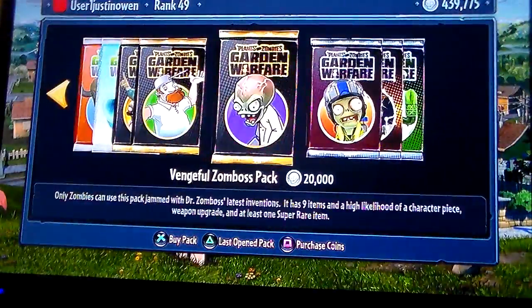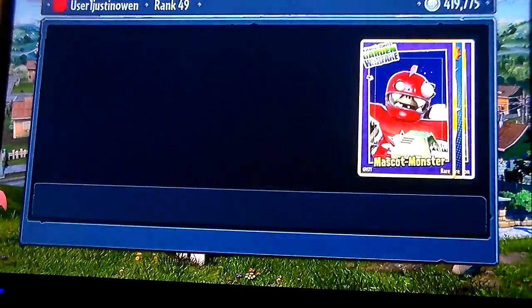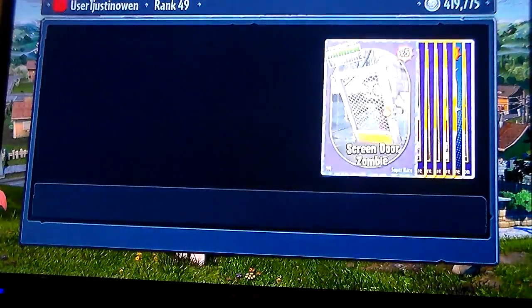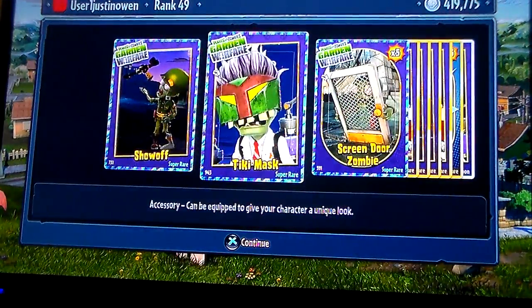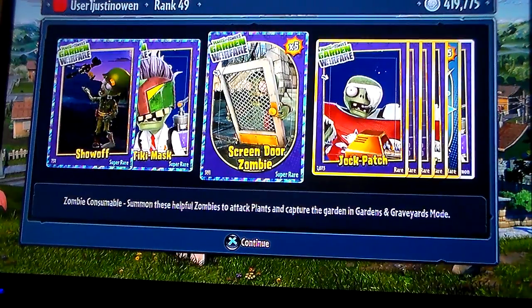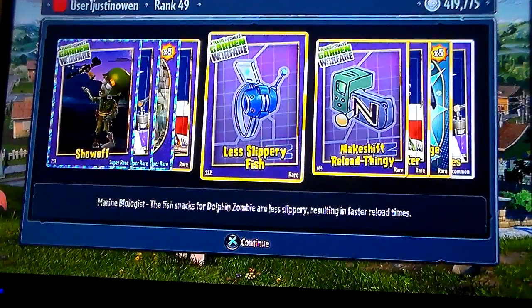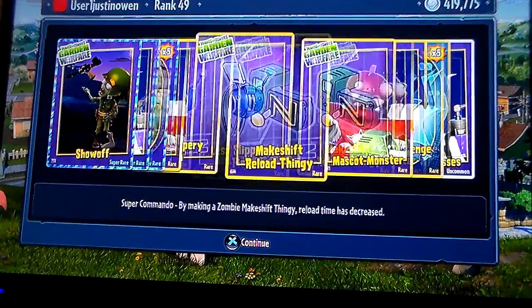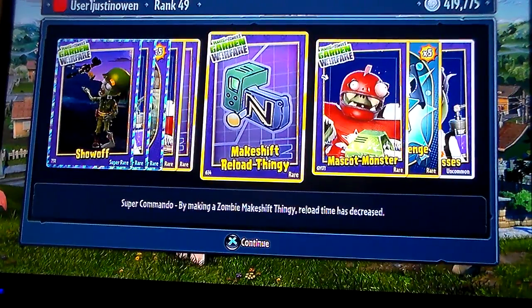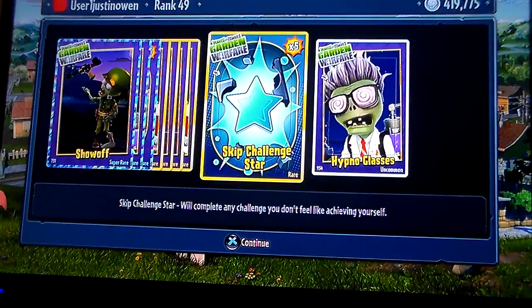The last one of the zombies pack for now. The show off, the tinky mask, tiki mask, the screen door zombie, the jock patch — man that's nasty. The less slippery fish, brain bludges, the makeshift reload thingy, mascot monster, skip challenge star, and hyper classes.